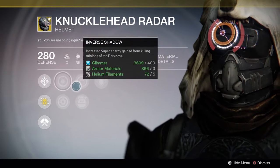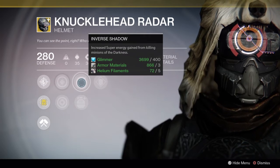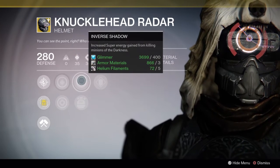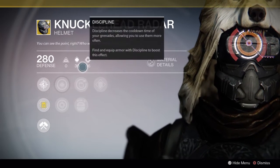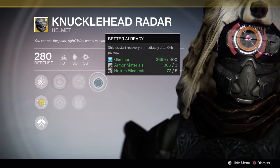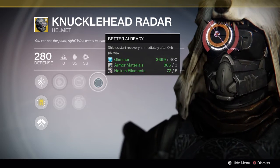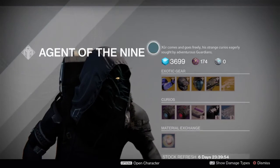You've also got a flashy sweet radar graphic here, plus your standard stat bonuses. Inverse Shadow gives increased super energy from killing minions of darkness — good for PvE. Shield starts recovery immediately after orb pickup is great for PvP: say you're in Trials of Osiris, somebody pops their super, you're weak, but they drop an orb and you start to heal. Knucklehead Radar is a big buy — you definitely want that.